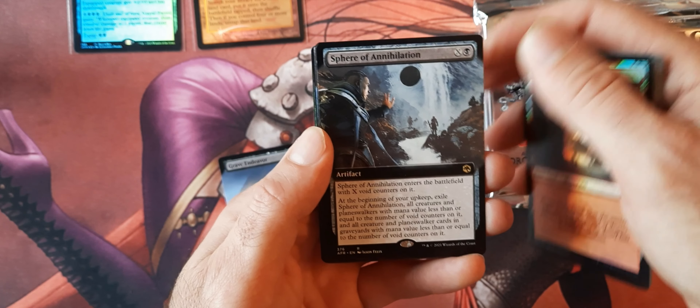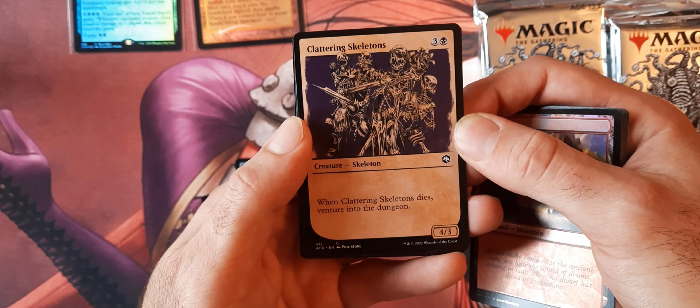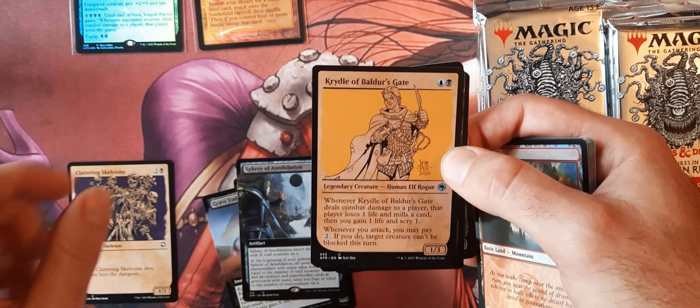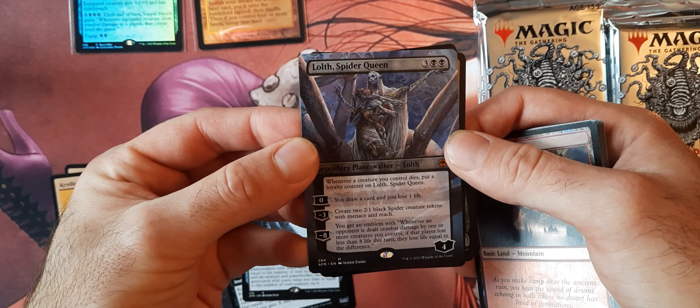And then we got a zombie wizard here for the first rare — Grave Endeavor. So I thought you just had to roll D20s, but looks like we got some D10 rolls in here too. Interesting.